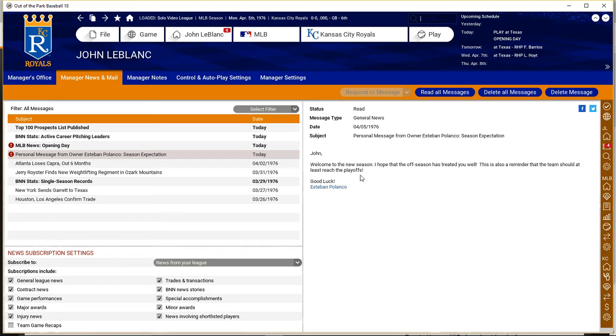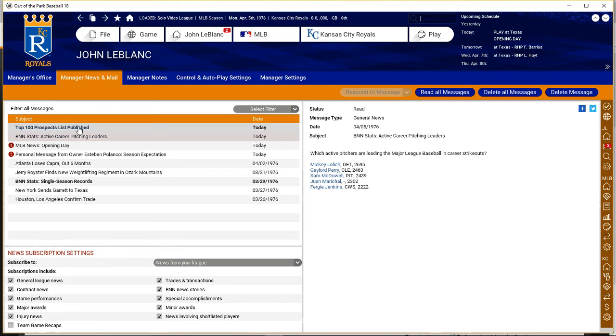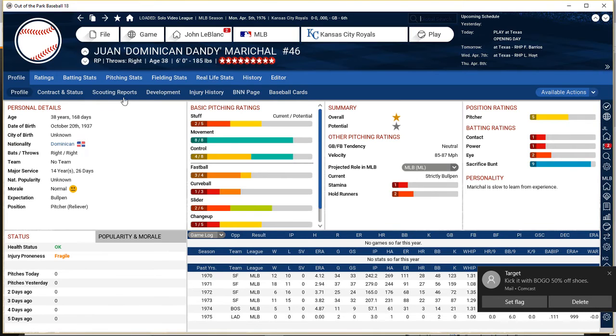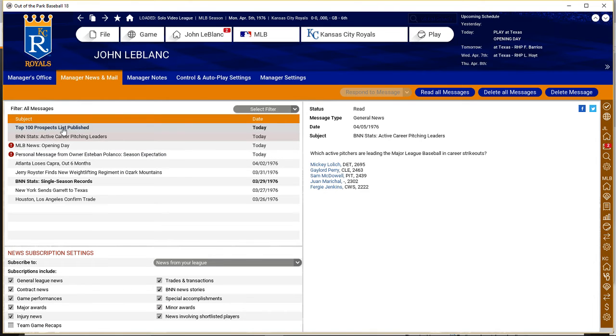Personal message: reach the playoffs or we're going to fire you. Juan Marichal — he must have retired. He's 38 and unsigned, and you can see he's really started to regress — down to a two, started to lose stuff off his pitches, doesn't have the stamina anymore, ERA has worked its way up. He only played in 11 games two years ago and two games last year. I expect to see him retiring.